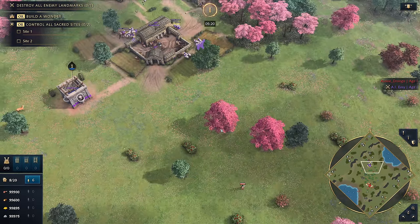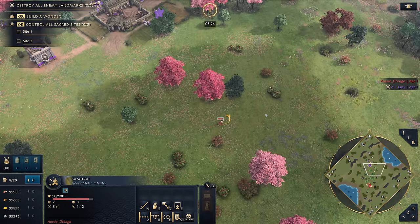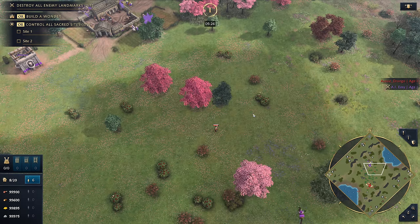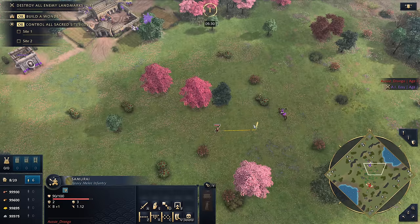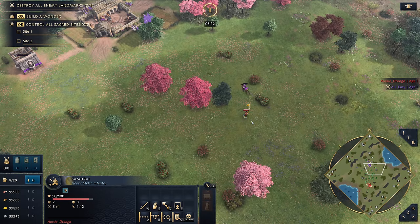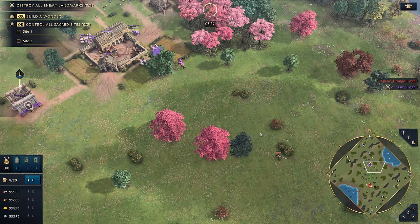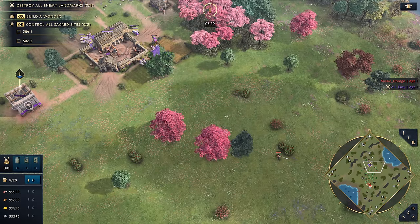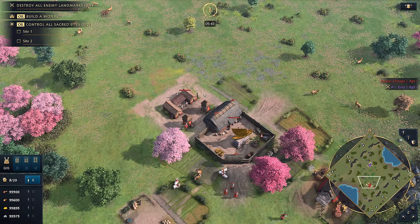Deflective Armor is incredible for early game skirmishes. You can come in, take three hits — one of which gets blocked — dealing only 66% of incoming damage while your enemy receives 100% from you. Back out, let it recharge, come back in, fight again. You constantly cycle in and out. It's terrifying to play against, but I'm absolutely going to exploit it.